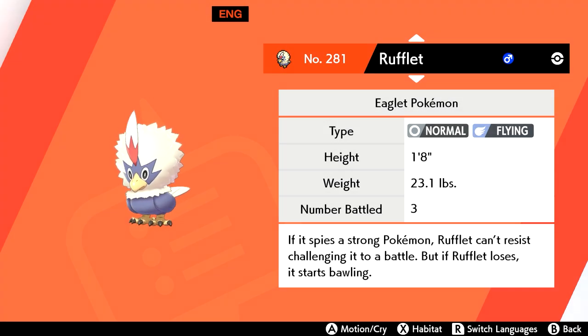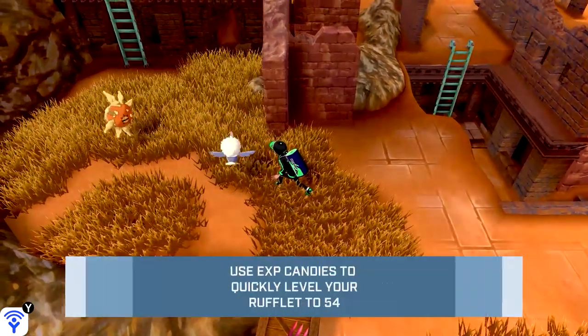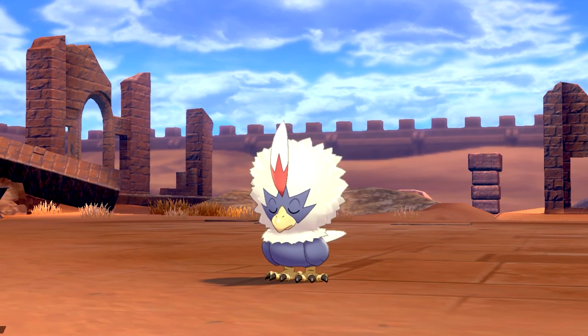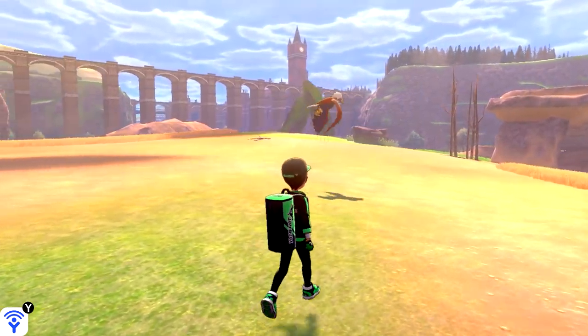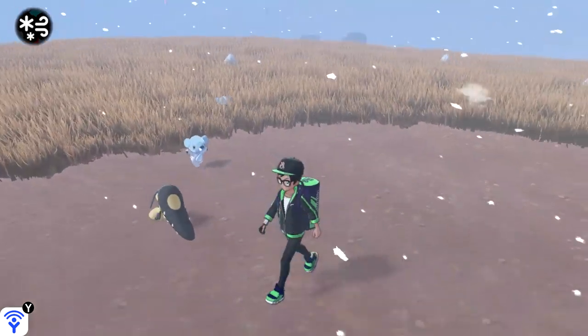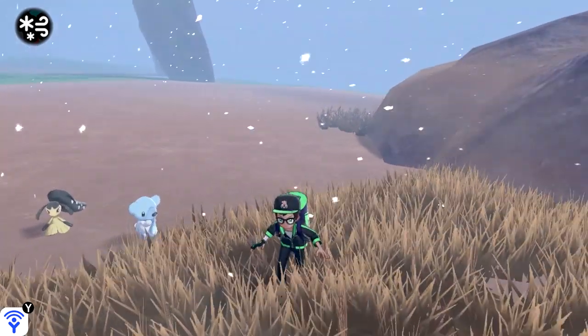For Rufflet, I recommend heading to Route 8, where it has a 10% chance to spawn in the overworld during all weather conditions. You could go for the 25% chance in Bridgefield, but it's a grass encounter. Its evolution, Braviary, can be easily found in the Dusty Bowl flying around rain or shine. Following Rufflet and Braviary is Mawile. This Steel type has a 35% likelihood to appear as an overworld encounter in the Dusty Bowl and Giant's Mirror during a snowstorm.